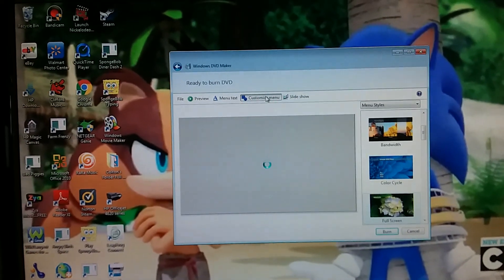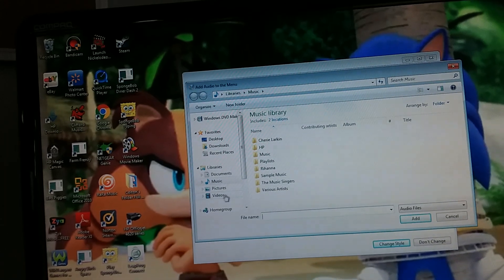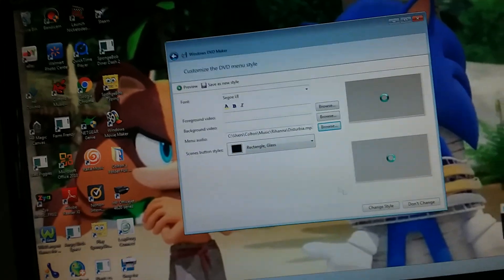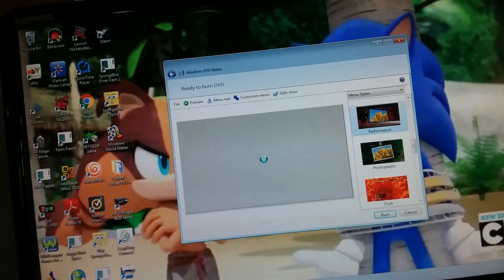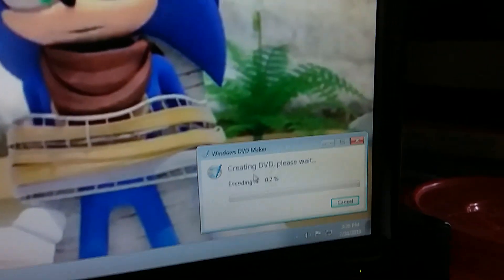Okay, so I got it all taken care of, and now I need to customize the menu. Let's do this — this will be the one right here. I think that's going to be good. We'll make this one performance. Okay, so I just got the disc in and we are getting this DVD ready.